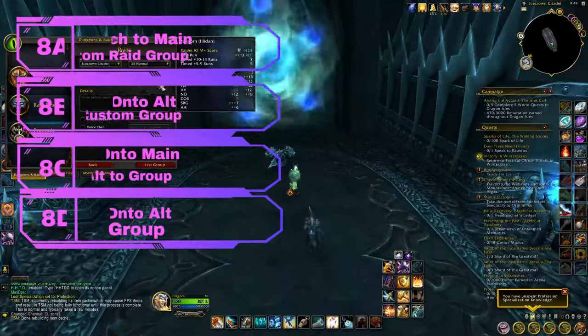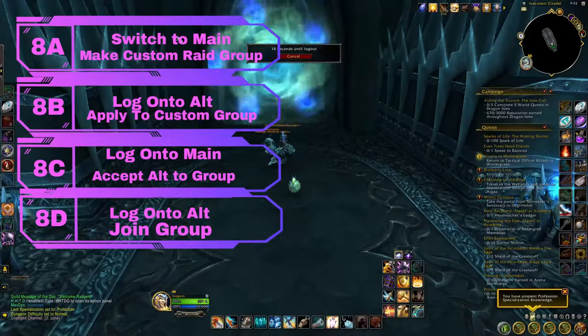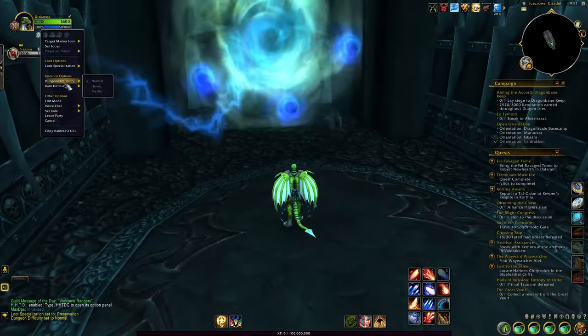On your main, create a custom raid group, then switch back over to your alt and apply for the custom raid group. Switch back over to your main and invite your alt, then switch back over to your alt and join the raid group.